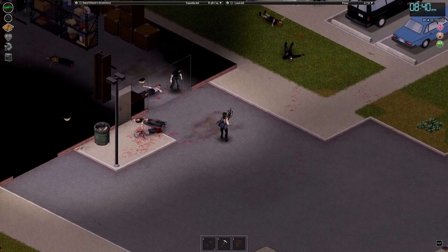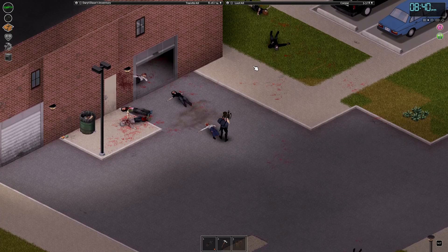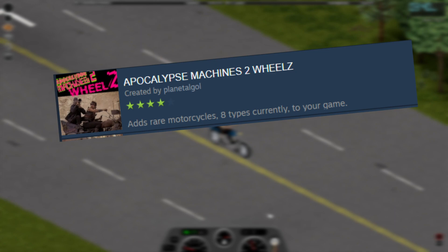The sixth mod is Kitsune's Crossbow mod. Apart from aesthetics, this has to be one of the most important mods for the character. I especially enjoy this one because the crossbows are silent, so they don't attract any zombies, and you also have a chance to retrieve crossbow bolts from dead zombies.